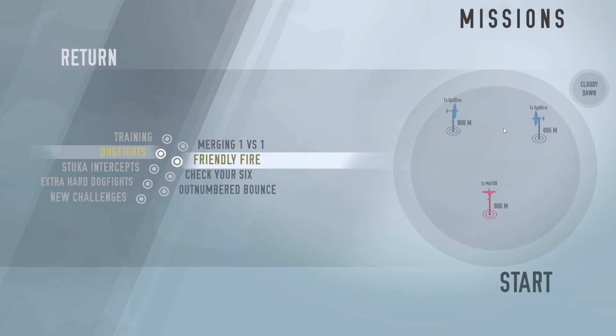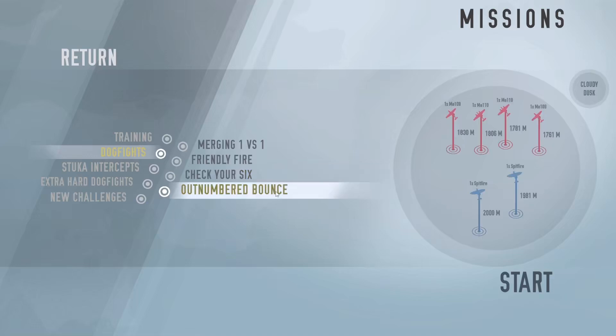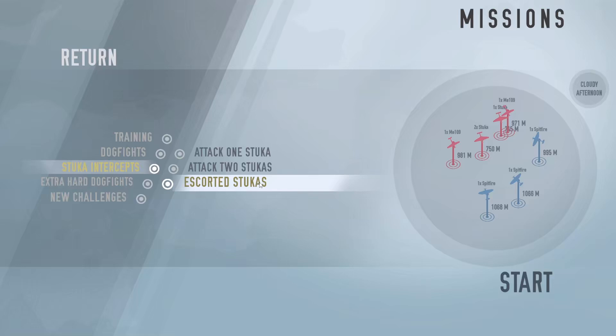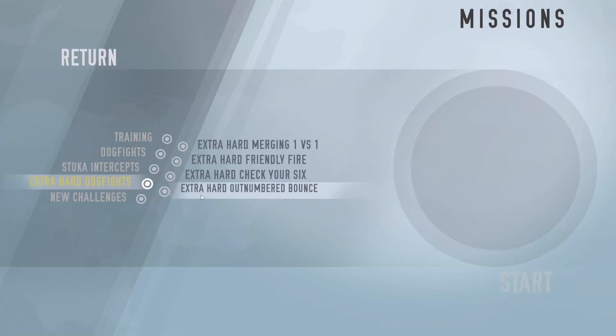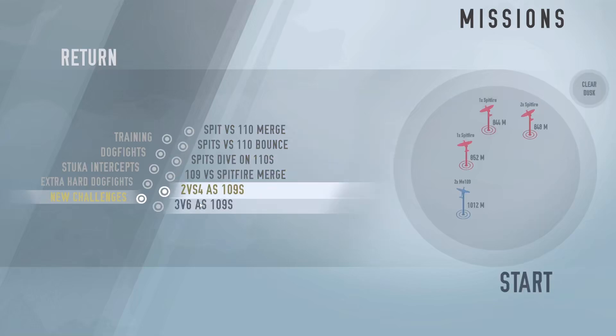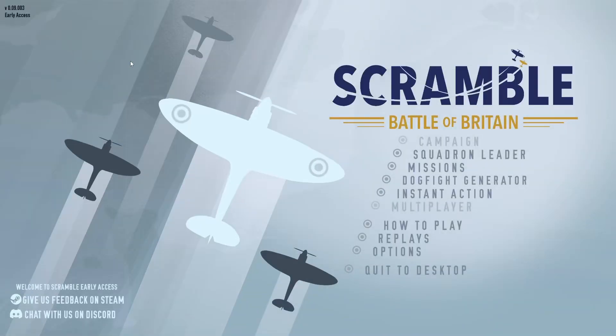Then you've got Dogfight modes: Merge 1v1, Friendly Fire where you try not to shoot yourself — and yes you can shoot yourself, and you can also crash into yourself or into the enemy. Check Your Six has an enemy on your tail and you must maneuver away. Outnumbered has you attacking a large group of enemies. Stuka Interception missions include attacking one or two Stukas, or escorting Stukas. There are also harder versions of the dogfights and various other challenges.